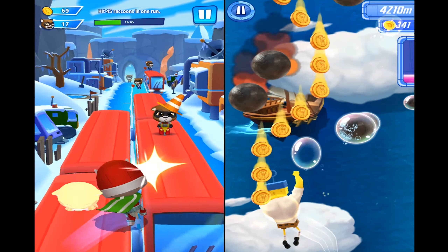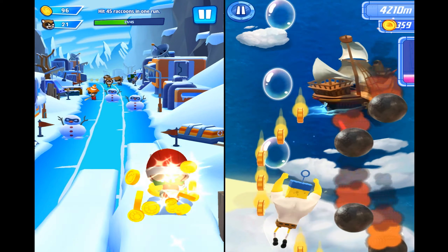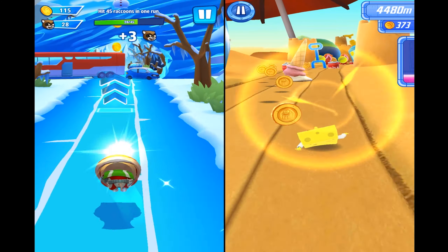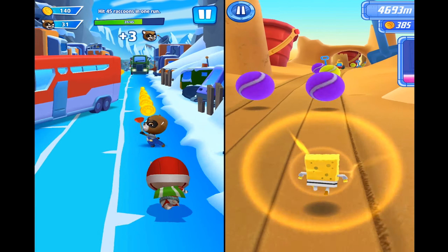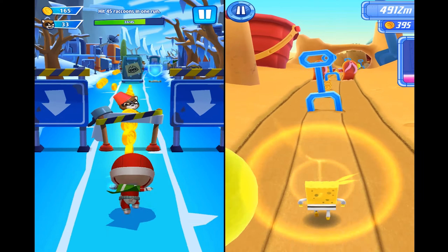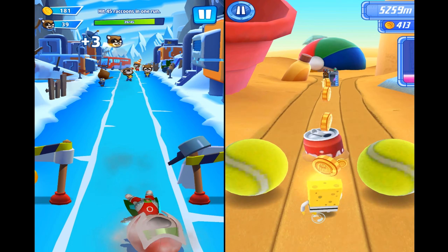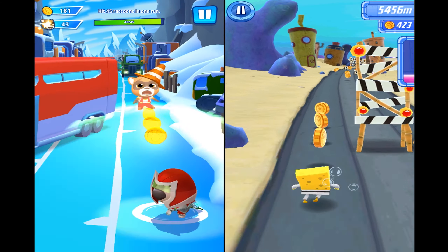On the left side we should hit 45 raccoons in one run. This is the snowy arctic location with our Super Ben. In Talking Tom Hero Dash we only got two outfits for Ben — red and green outfits — and they don't even have names. In every other game all characters have a title, for example medieval or king outfit, but in Tom Hero Dash the names are missing. We know the characters are Tom, Angela, Ben, Hank, Becca Bunny, and others, so we just name him Super Ben.